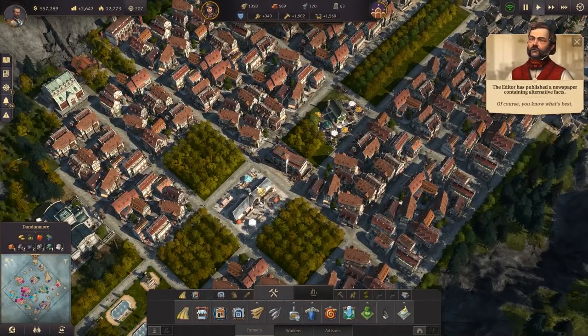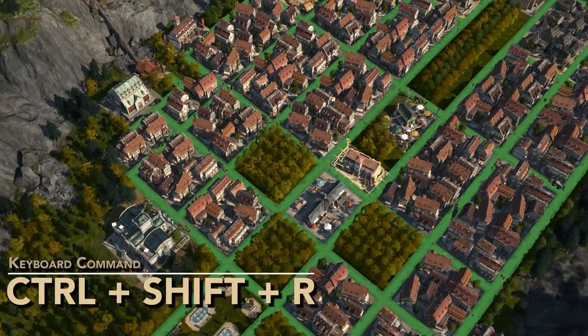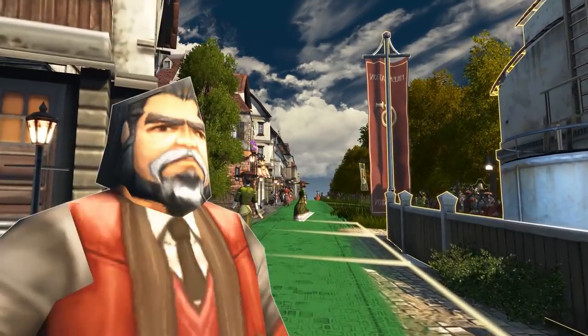We're going to go straight down to street view, which is Ctrl+Shift+R. People have mentioned they're not sure about how to interact with the NPCs, and basically this is what solves that.